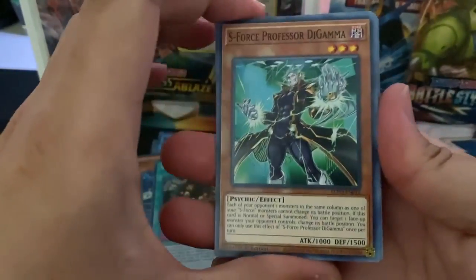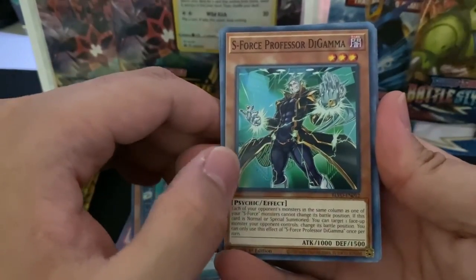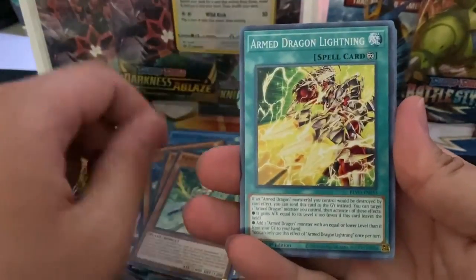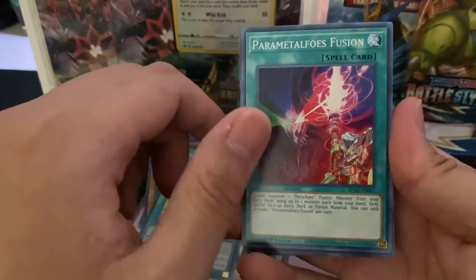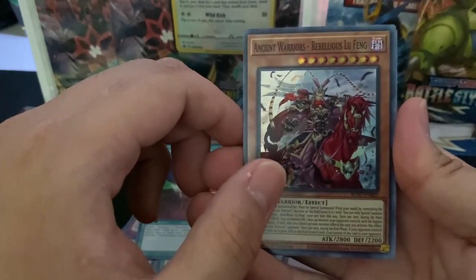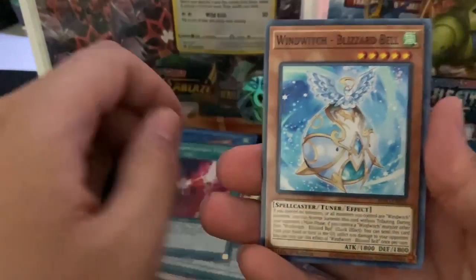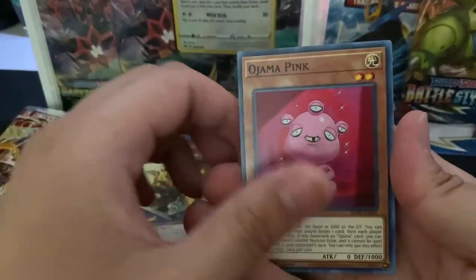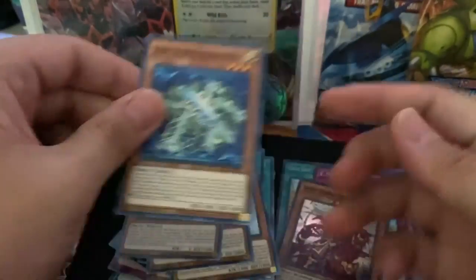So we got S-Force Professor De Gama, Fairy Archer and Gunnar, Armed Dragon Lightning, a Parametal Foes Fusion, Ancient Warriors Rebellious Lufang hollow, Wind Witch Blizzard Bell, a Springens Captain Sargus, another Ojama Pink, and a Digital Bug Registrator.